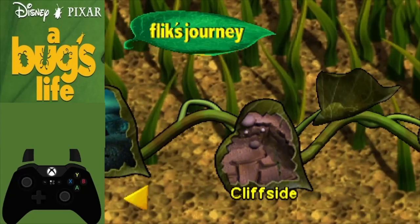Click no on the save prompt when it shows up. Once we've beaten Thumper in Console Chamber, we're heading to the level Cliffside. Cliffside is actually a relatively straightforward level and not very difficult at all.